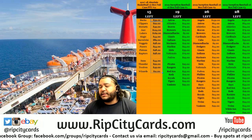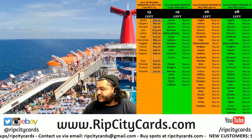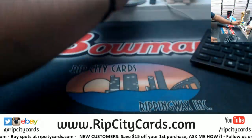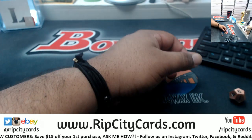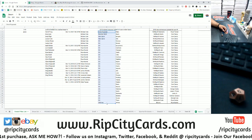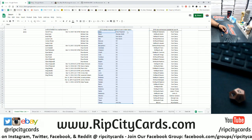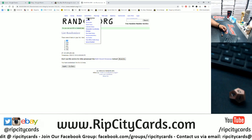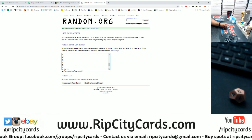Yo, what's up everybody? Carbon Moses here. Welcome — it is time for a full case break of National Treasures Football 2018, random team style. We're gonna roll the die six times for the randoms. First things first, we need to random the teams and the names. I like to have the teams on the left side, so let's grab everyone's names and come over to the randomizer.